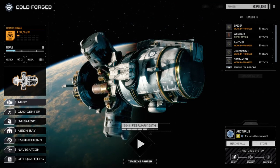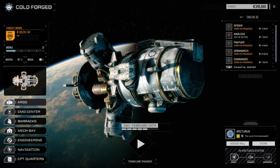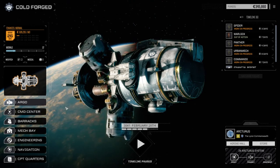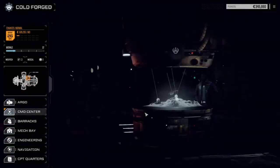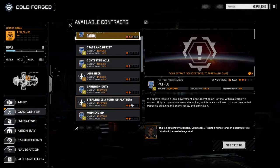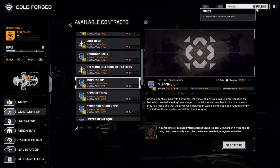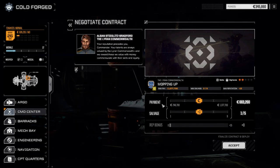Today we want to use our primary lance — I'm not going to call them the medium lance because they've got a couple of light mechs. We're going to go to contracts and take a two-skull mission, 'Mopping Up.' I want to do it because I want to get some cash influx; we've got enough for the end of the month but I also want a bit of cash to work on the light lance and update it.